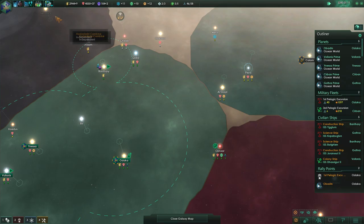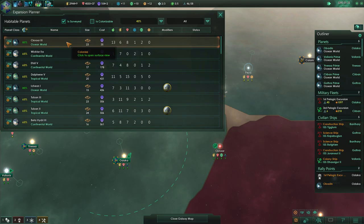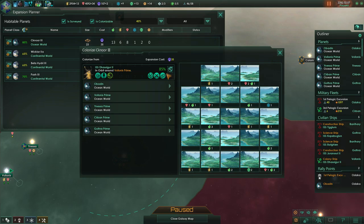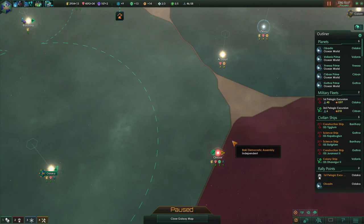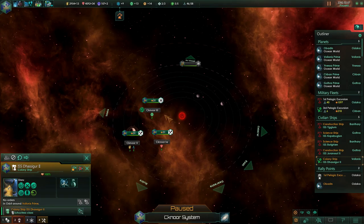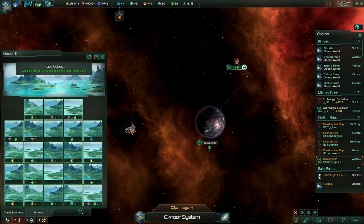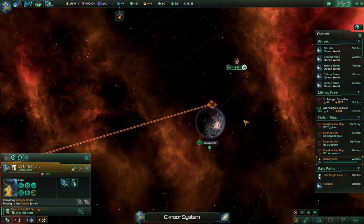I'm paying maintenance on it right now. I'm at a hundred influence — it's gonna cost, I think, about two-eighty. Canora 3 is colonizable. So if I right click... oh, since it — maybe it's because it was so close to my home world. I can pay for it right now. Let's colonize it. I want to be in an area that's gonna affect everything around me — let's do it right here. Canora Prime — we're ready to go.